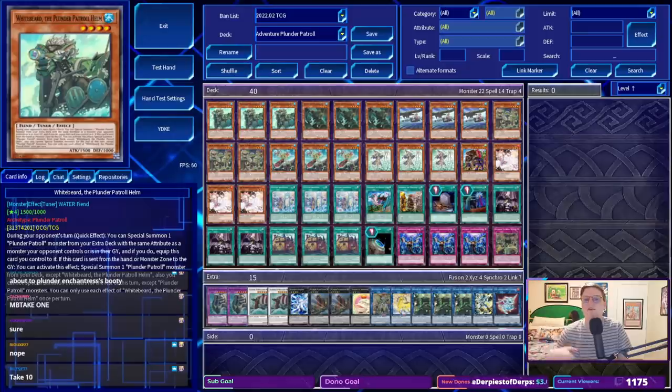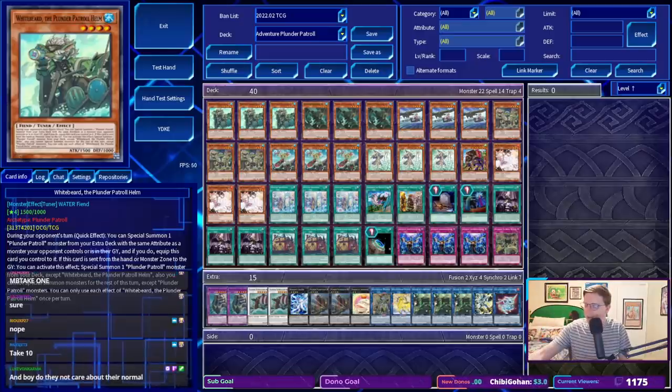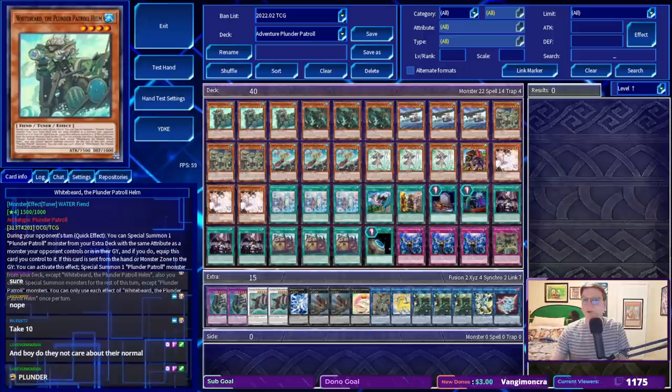It turns out that the Adventure stuff synergizes super, super well with the Plunder Patrols specifically. It's a deck that can absolutely make use of an additional card in hand via Dracoback, a monster summoned to their side of the field that performs an Omni Negate before they Xenolock themselves with something like Golden Hair, and there are a couple incidental synergies with stuff like Dracoback that really make the list worth playing. I just want to play Plunder again — I will take literally any opportunity to jam this deck, and I'd be playing this in paper if the Adventure Stuff wasn't $400.